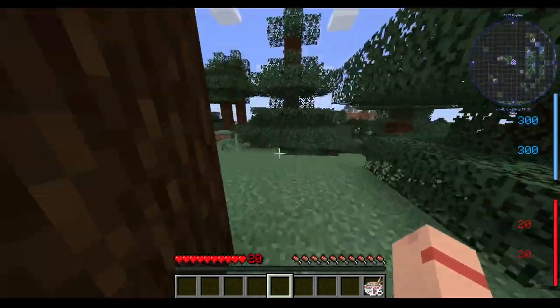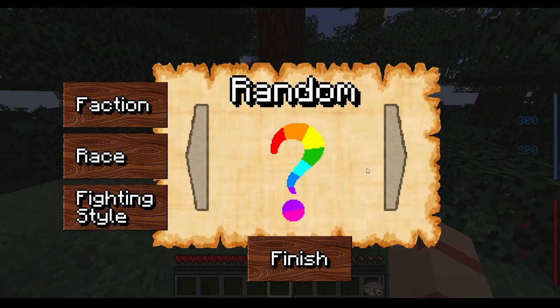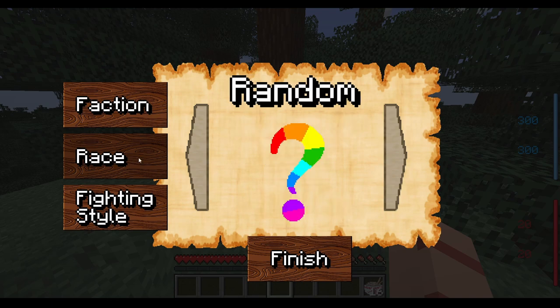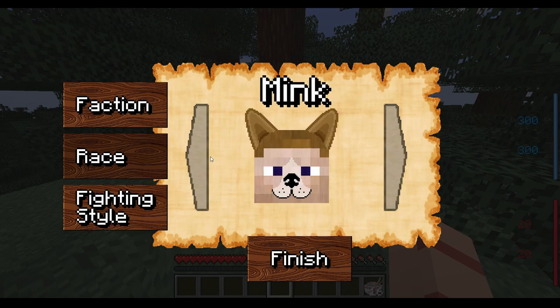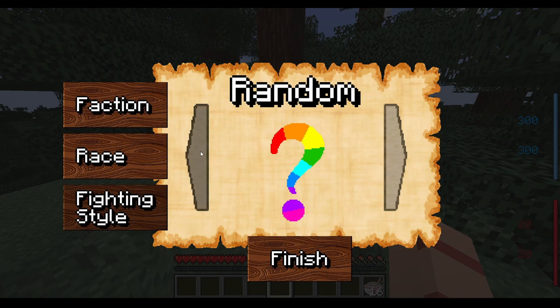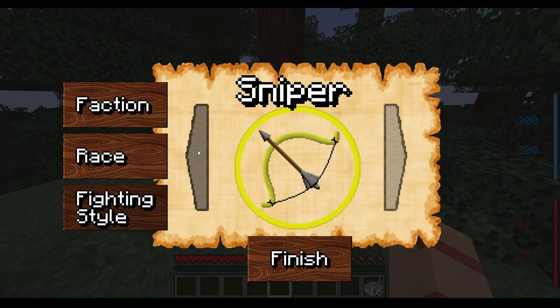If you guys want to see this become a series, leave a like and a comment letting me know. Let's start our One Piece side of things. Obviously I'm gonna be a pirate - I've been a marine recently, I've been a bounty hunter recently, we're going pirate this time. For race, I have an idea - mink actually has electricity, which again fits with the whole thunder thing, so let's go mink.